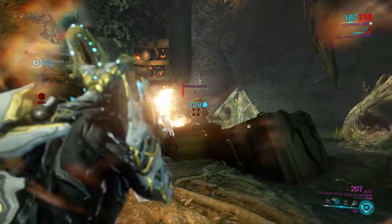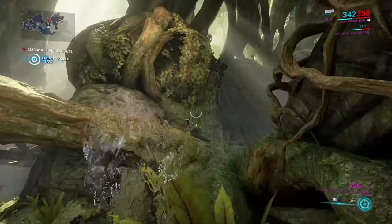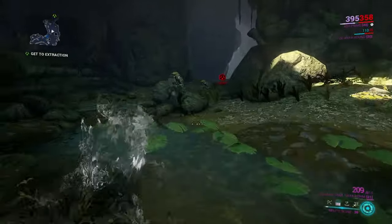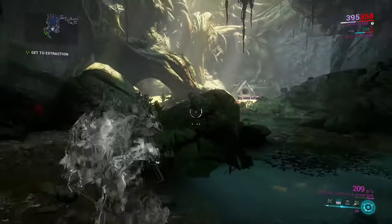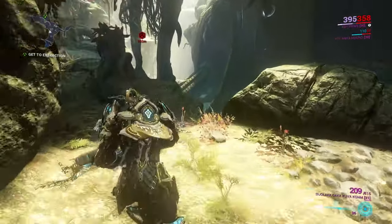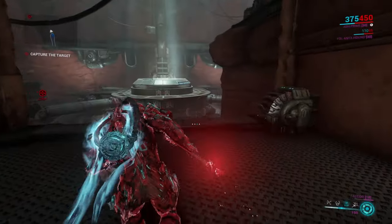Ash's second ability is called Smoke Screen. Ash will drop a smoke bomb that stuns enemies and obscures their vision, rendering Ash invisible for a short time. Range impacts how many enemies are blinded, while duration decides how long you stay invisible. This move can also make your companions invisible and allows your other moves to cause less noise.